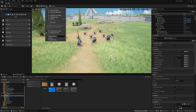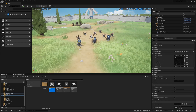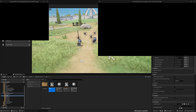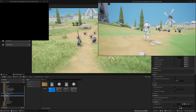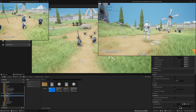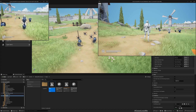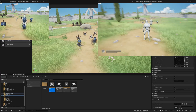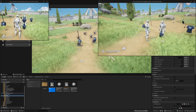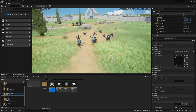Hello everyone. This is going to be a quick episode — all I want to do is fix some replication issues with the armor. If I play as the client in a new editor window, you can see both are actually clients, and if I collect you can see it appears two armors. From the other perspective we can only see one armor, and also it's not attached correctly. This is what we are going to work on today.